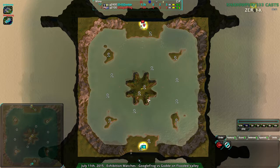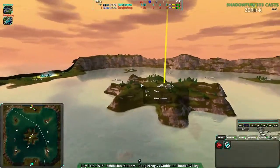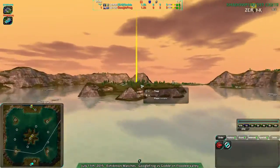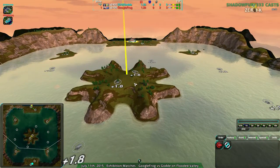Anyway, this is going to be the last game on Flooded Valley. Flooded Valley is, as you can tell, a sea map. There is water. You can go under the water, you can go over the water. I actually wouldn't recommend going under the water, because bump water is kind of weird when you're under it.